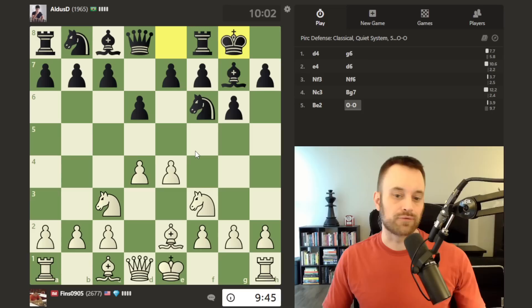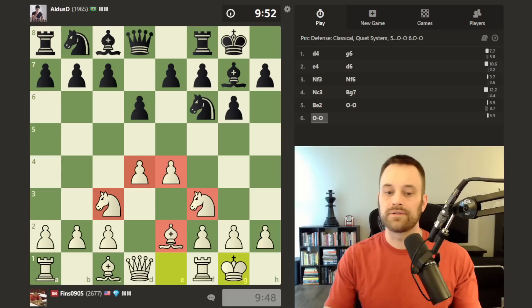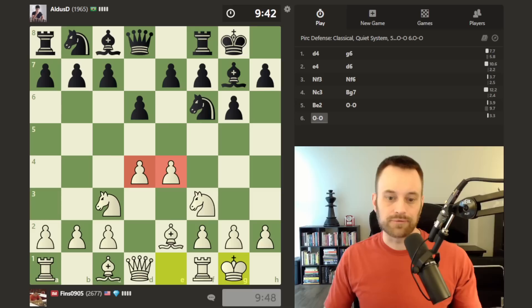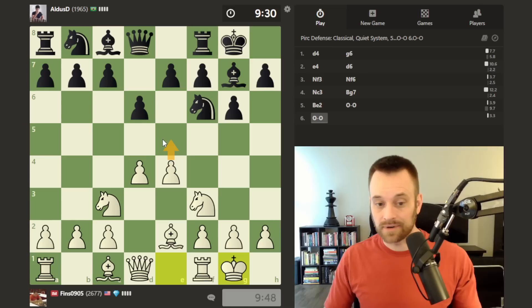Castles. This variation is more calm than some of the sharper lines you can play against the Pirc/Modern, but it's a good fundamental way to play. We have control of the center with the pawn duo on e4 and d4, knights on f3 and c3, looking to build around that center.